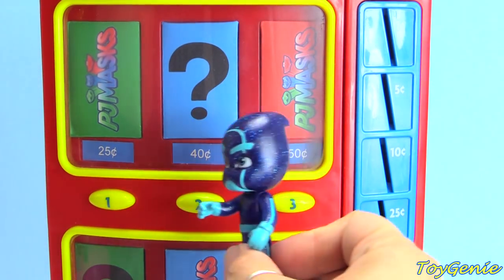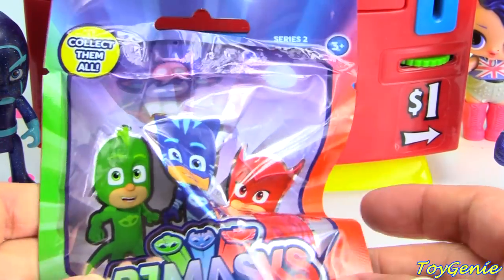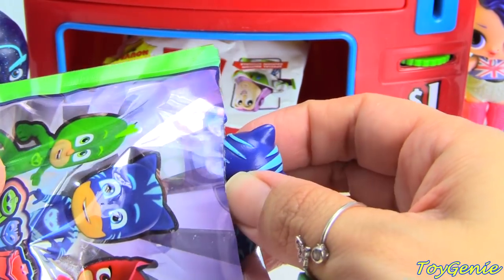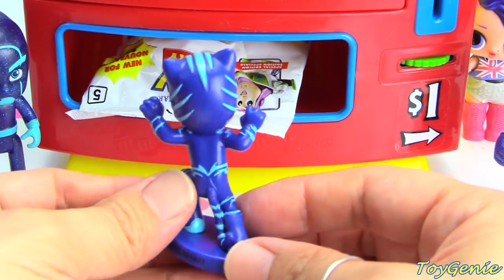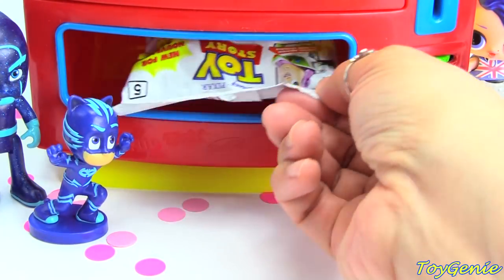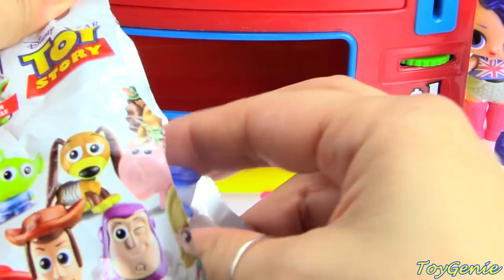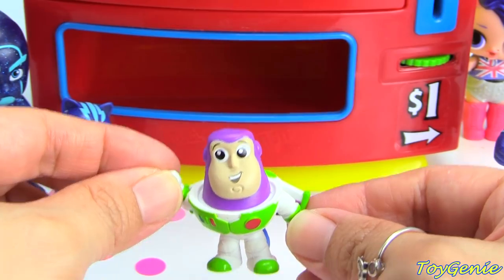Come and press the number two. What did Night Ninja get? He got a collectible figure blind bag. Let's see who's inside — he got Catboy! Super awesome. And he also got another Toy Story blind bag. Let's find out who's inside. Buzz Lightyear! To infinity and beyond!